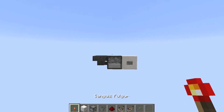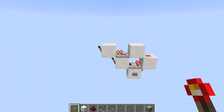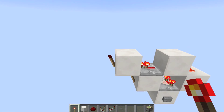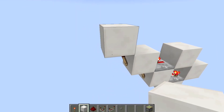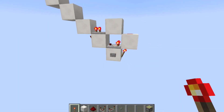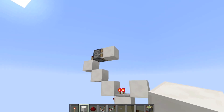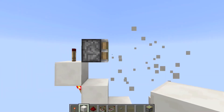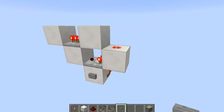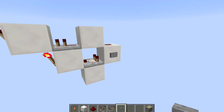The final monostable we're going to talk about today is not as commonly used but it is very useful nonetheless. Press this button and we actually get a one tick pulse out of this torch, which can travel up torch towers — which is very difficult to find a monostable that does this after 1.5. We can test it with a piston and a block: if it spits it out then it is a one tick pulse, and it does. It is generally a falling edge monostable, but if you place a button and a torch here you can just invert the signal.